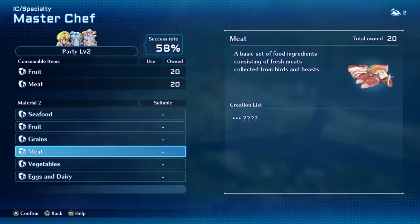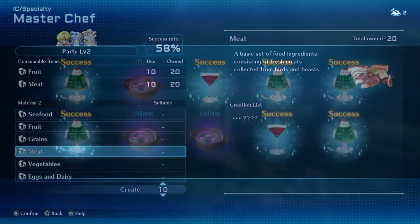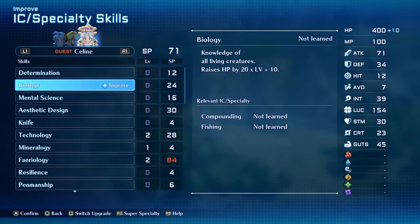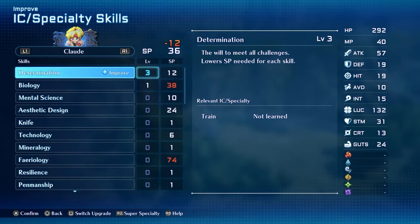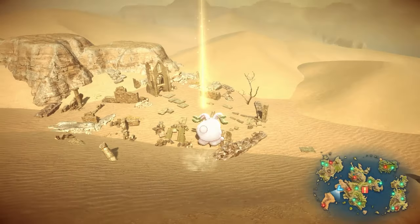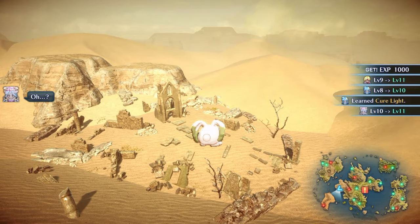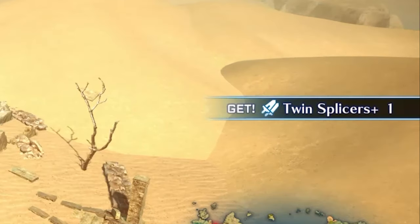Those skills are Determination, Call Bunny, Master Chef, Enlightenment, and Writing. Determination will lower the SP cost for each skill, so this will be your top priority for starting out. After that, Call Bunny is nice because it lets you travel across the map faster with no encounters, and you'll be able to get some pretty nice treasures early on.